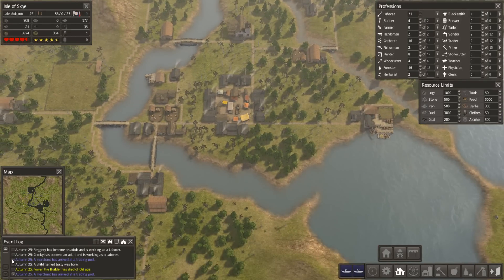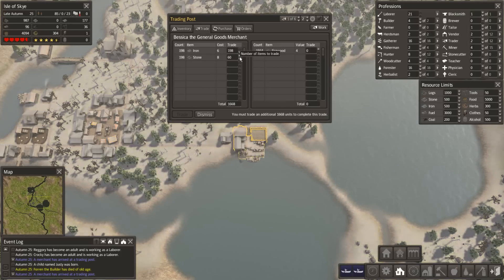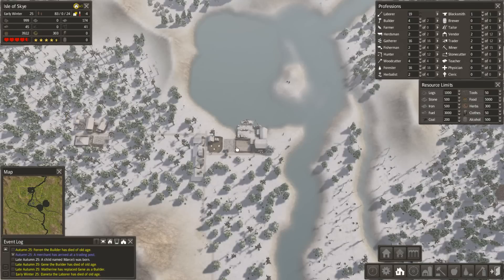We've got two traders arriving at the same time - iron and stone! Oh hell yes, this is going to help us out quite a lot. Am I going to buy all that iron? I'll buy a little bit but not all of it because we kind of don't need it. Tons of firewood, so thank you Bessica - Bessica is just saving our ass at the moment.